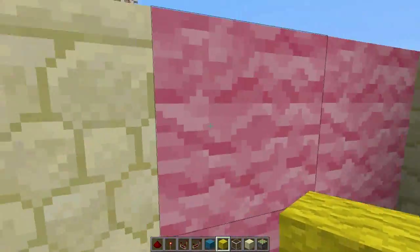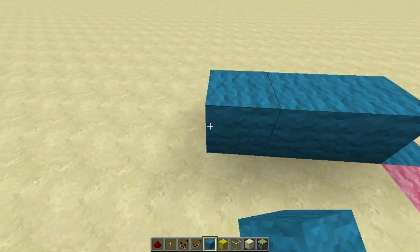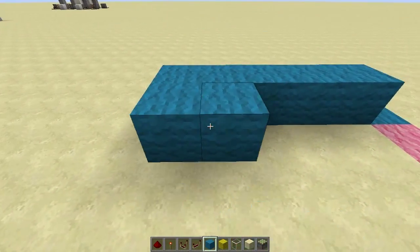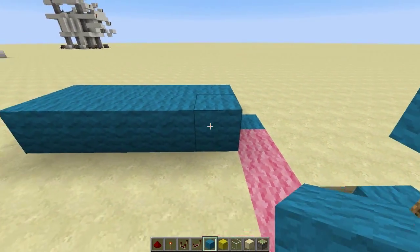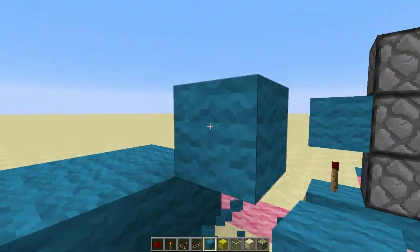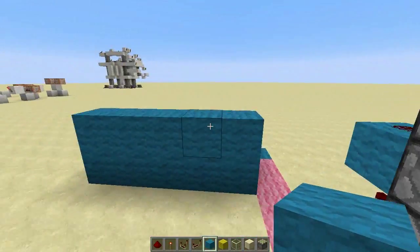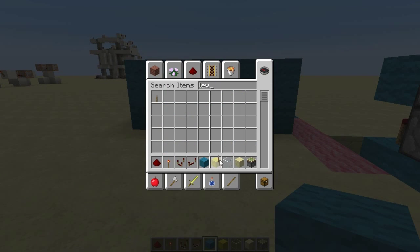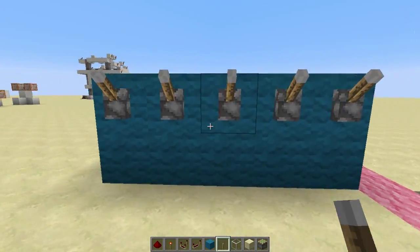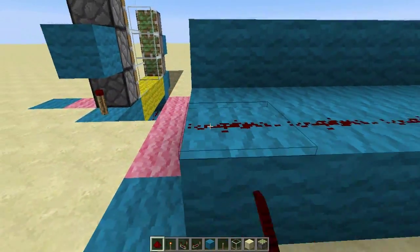Now to the next stage — this is where we actually connect our lever. What you want to do is make a platform as long as the number of levers you want. For this case I want five levers; they're going to be side by side. We're going to get a lever and place levers on top, and redstone along the back like this.